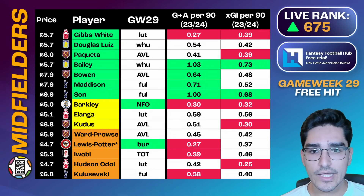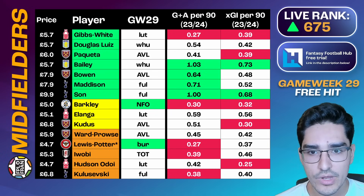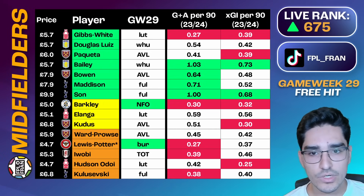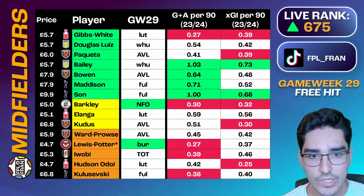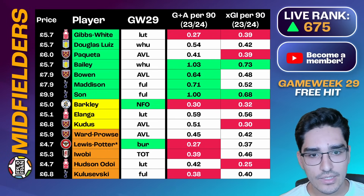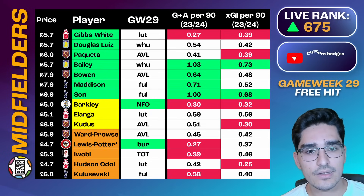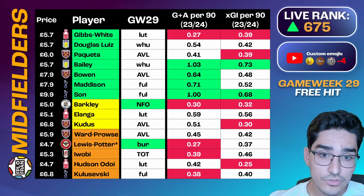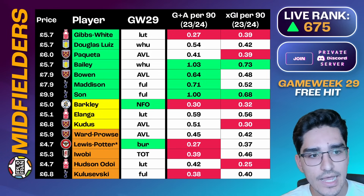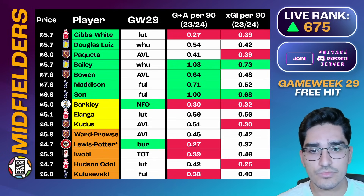This feels more like a 3-4-3 week, and I don't like triple Spurs attack or Werner that much. Pedro Poro is an extremely valuable asset, and with Madison as a lock, there's no need for triple Spurs in midfield. The yellow tier picks are Barkley, Elanga, and Kudus. Elanga has very positive underlying stats compared to other Nottingham Forest players, with really good XGI per 90. The previous benching raises concern about Nuno's structure, but facing a frail Luton defense that plays expansively could mean Elanga starts — if you can guarantee his start, he becomes an excellent pick.